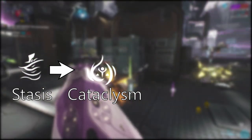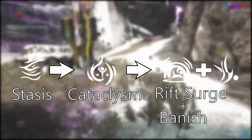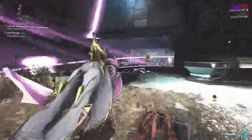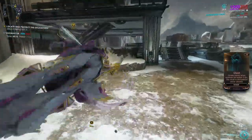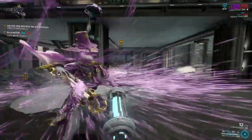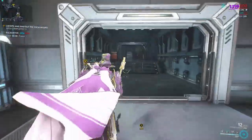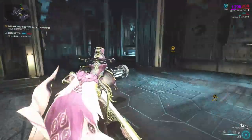In general, here's how you would use Limbo in missions: cast Stasis, then immediately cast Cataclysm on the spot you want, then cast Rift Surge to pull other enemies outside Cataclysm into the rift plane to freeze them as well. Stay in the rift plane if Cataclysm is deactivated. Since Limbo is squishy, activate Rift Surge before deactivating Cataclysm to keep enemies in the rift plane so you can safely recast Cataclysm.